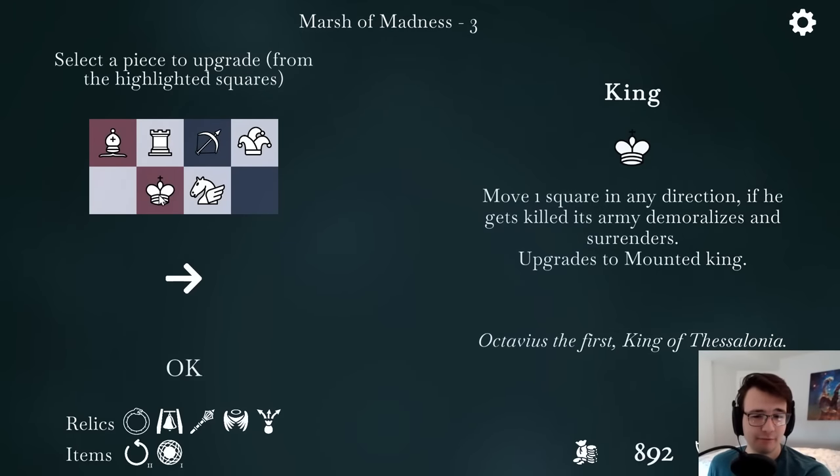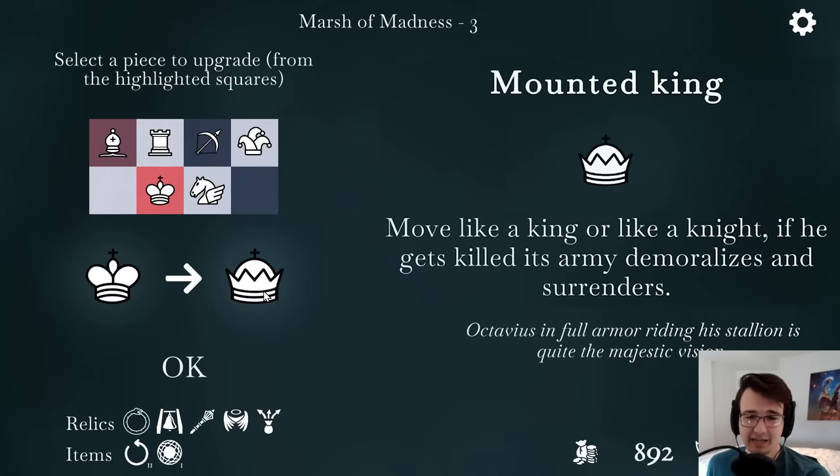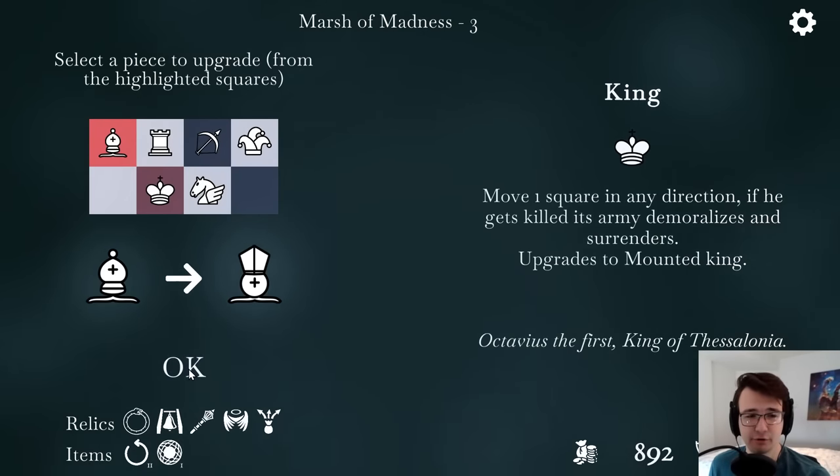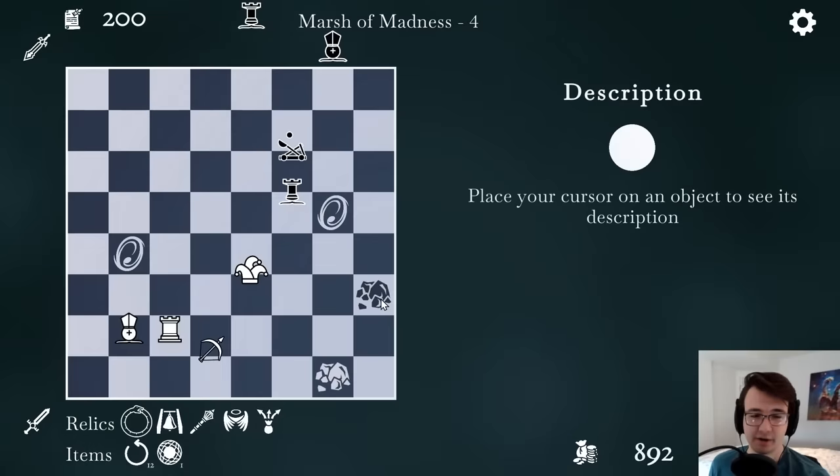What is my king upgrade? Moves like a king or like a knight — if he gets killed, his army demoralizes and surrenders. Or the bishop can move like a king in addition to a bishop. My king hasn't been under threat much, I'll just go for a cardinal. Take on a relic fight.